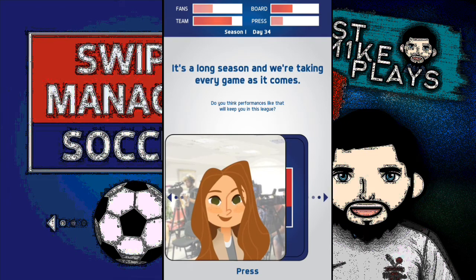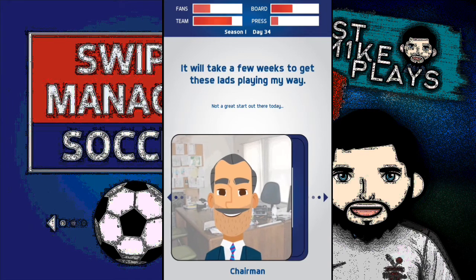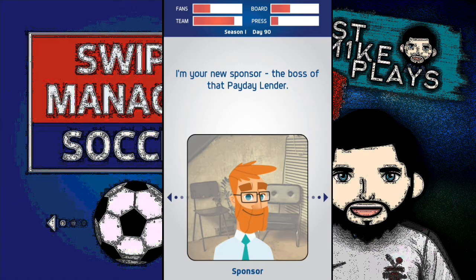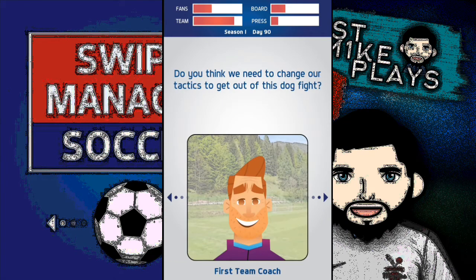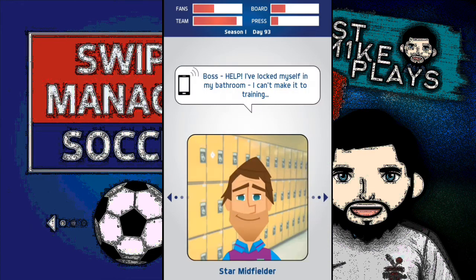The press aren't really enjoying me at the moment and that answer definitely did not help — I'm really tight on that press meter. I need to think about my answers more carefully when speaking to the press. Then the payday lender comes back up — I said I didn't want that! And then there's Ross McCormack who's locked himself in the bathroom — apparently he's a stylish midfielder but what an absolute bellend. One absolute prick.